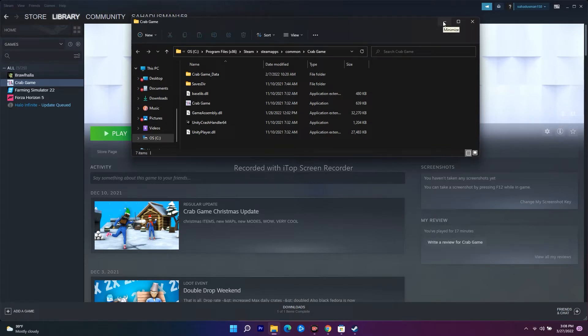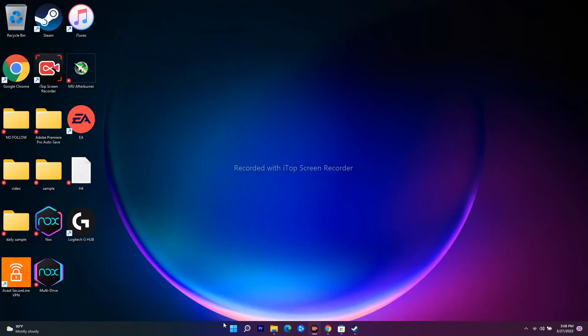From the game's installation folder, there will be a folder called 'Saved' - you just have to delete that saved folder. Then close everything, minimize all windows, do a restart on your PC, and try to play the game again by going back to Steam. The same applies for Epic Games as well, and most probably the issue should be fixed.